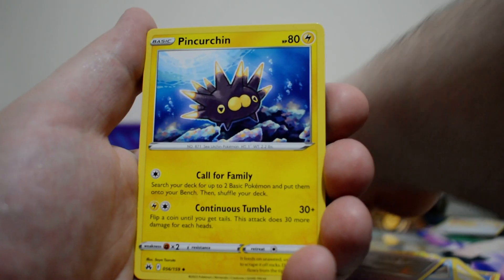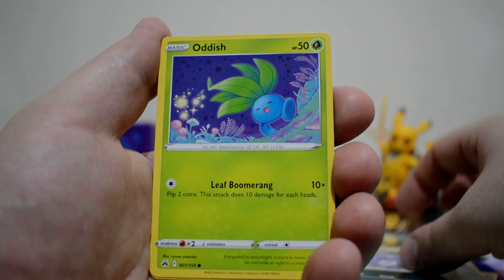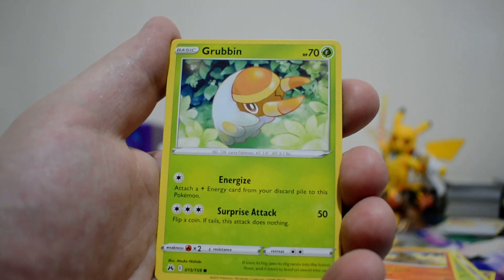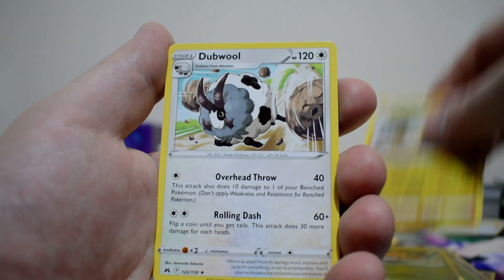So we have a Water Energy, Pink Urchin, Pokemon Catcher, Bisharp, Koffing, Oddish, Salandit. Got an Energy Search, a Grubbin, a Heliolisk, and a Double.